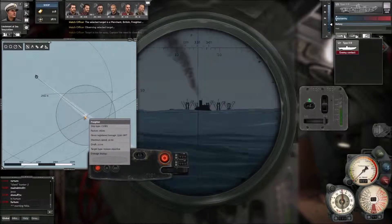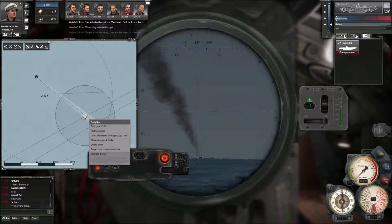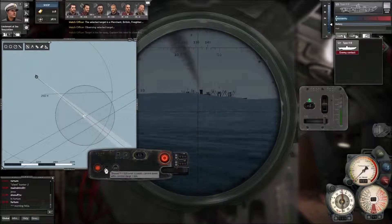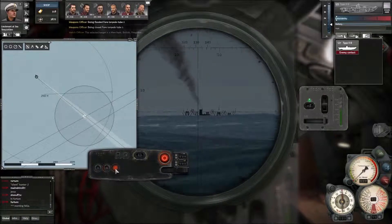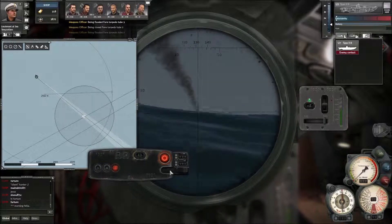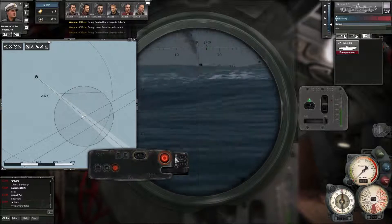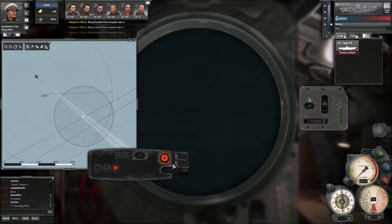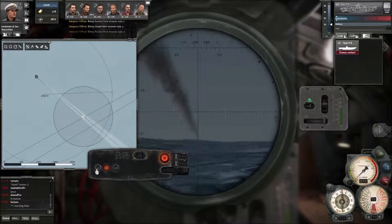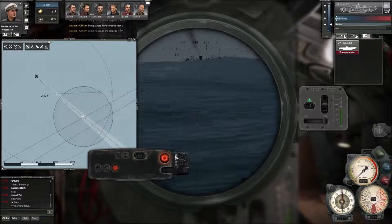Now we know everything - this ship is three meters in the water, three meters deep, so we'll leave the torpedo depth set at two meters. You can set every single torpedo to be different - if I click on that one it would travel at 30 knots and be three meters deep, but the others would stay the same.